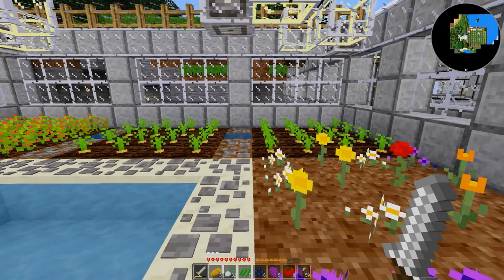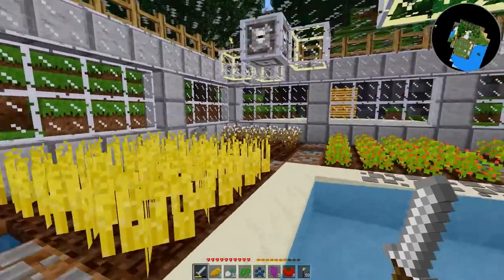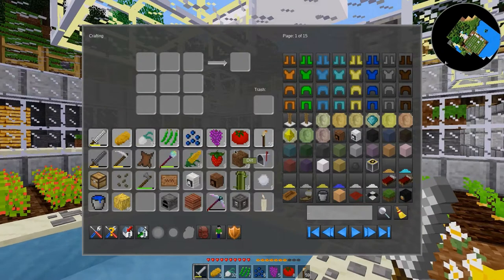Welcome back everybody, another episode of Do Cakes Vivarium. As I mentioned in the previous video, I'm going to plant some new stuff in the garden here. In the last episode, I gathered up some potatoes, wild onions, green beans, blueberries, grapes, tomatoes, strawberries, and corn.